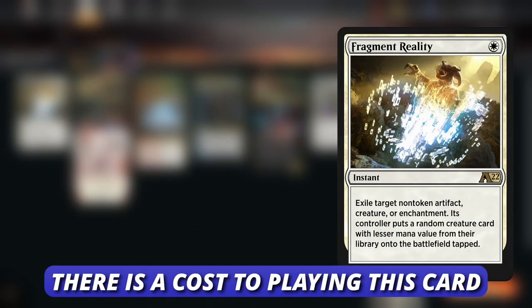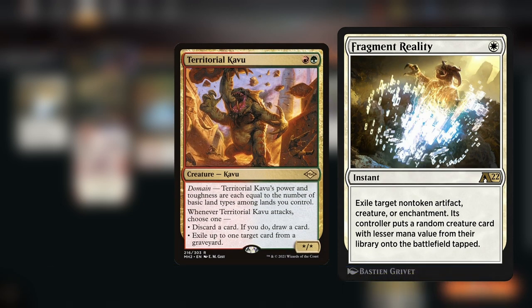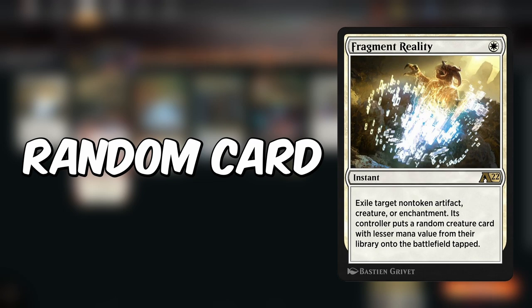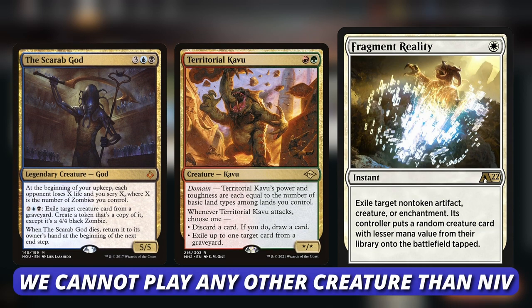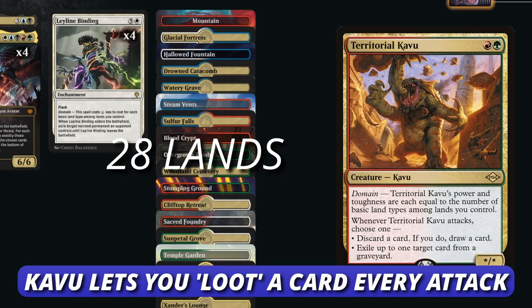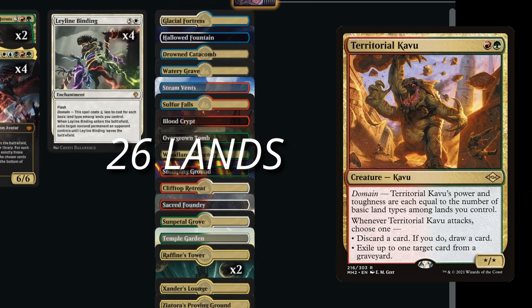There is a cost to playing Fragment Reality in the deck. Originally the deck had Kavu, which is a fantastic creature, and also the Scarab God as a great mid-range card — we had to get rid of both because Fragment Reality cascades into a random card with lower mana value than Leyline Binding. If we kept Kavu and Scarab God, they could get hit instead of Niv-Mizzet. We also got rid of Kavu, which filtered our deck — originally we played 28 lands and Kavu would attack every turn so you could discard lands to go through your deck. Without that, I just went down to 26 lands.